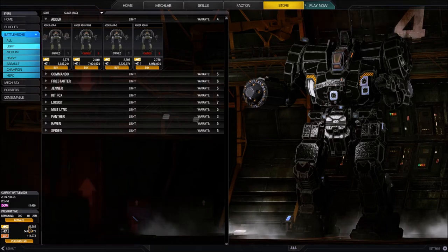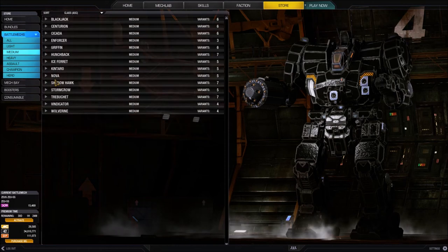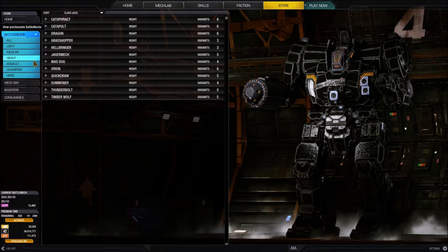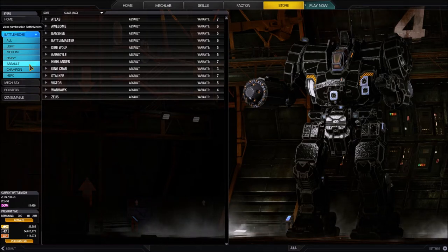Now I've shown you how to buy a battle mech. Let's talk about the weight classes in greater detail. We have light mechs, we've talked about those. Mediums weigh between 40 and 55 tons. Heavies weigh between 60 and 75 tons. And finally assault battle mechs weigh 80 to 100 tons.